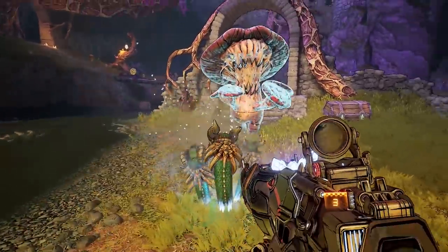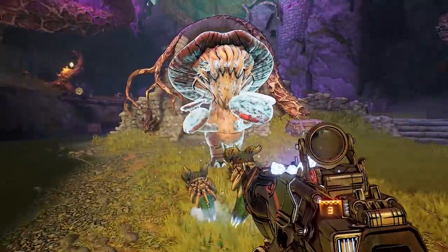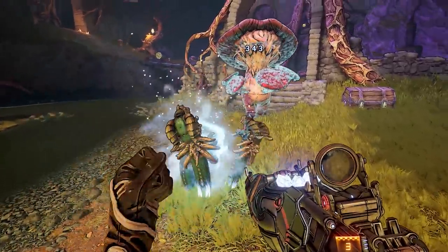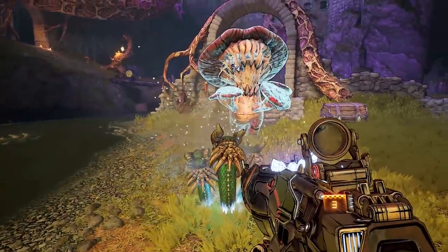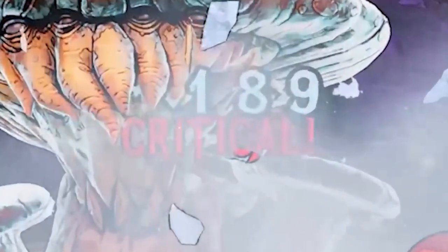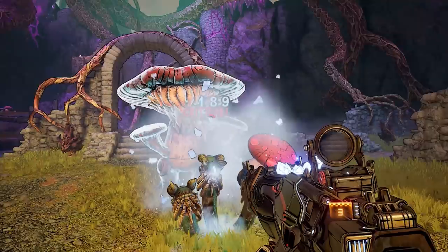Going back to the developer diary, Matt does mention there's going to be new Hydra spells, and that will summon adorable little Hydras that will fight alongside you. It is said you can summon an army of these and bring them to combat. Also, we get a first look at the font used for damage numbers, and you can see the font is quite different from the other Borderlands games.